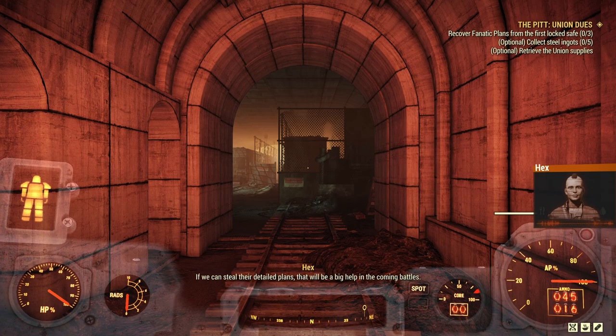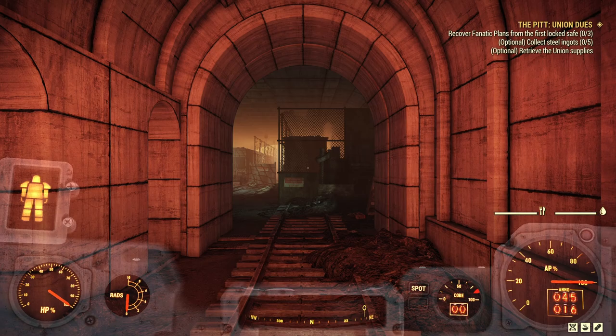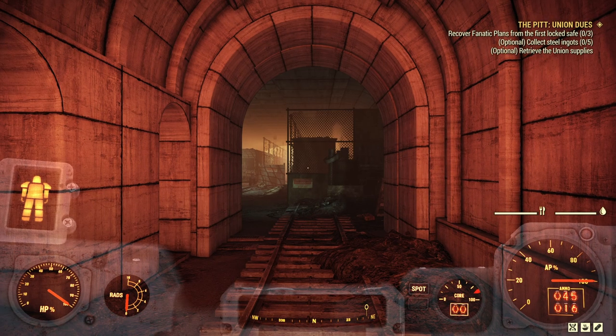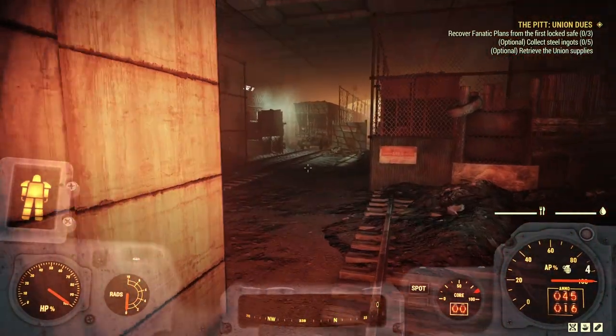"We have some people on the inside telling us the fanatics are planning something big. If we can steal their detailed plans, that will be a big help in the coming battles. Take a look for safes — crack them open and snatch those plans for me." Simple enough — we're going to find three safes and nab the plans out of them. We'll also have to collect five steel ingots and find the union's supply cache.